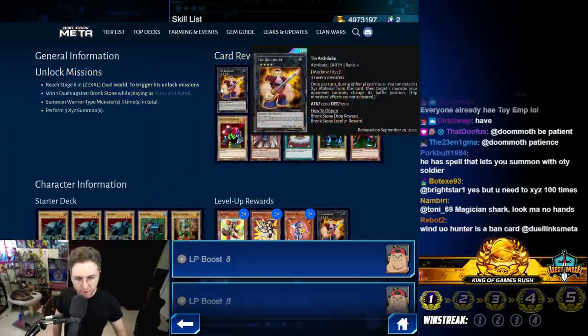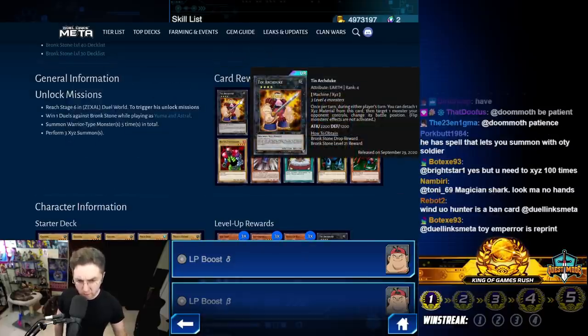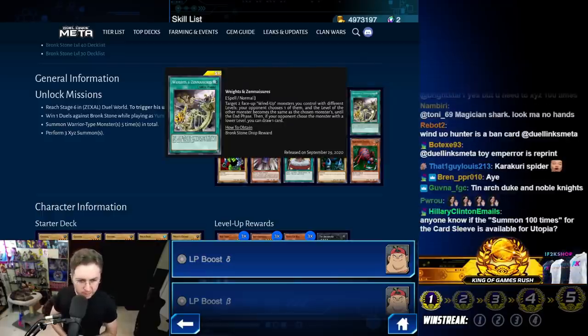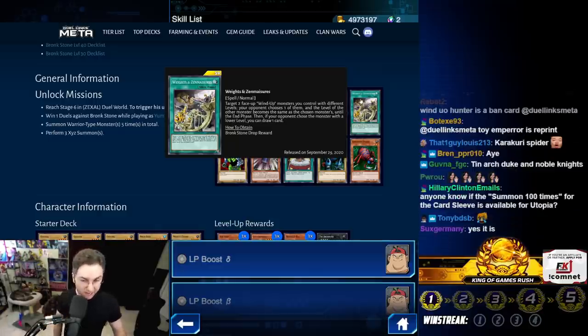These are the drop rewards — you get a Tin Arc Duke from leveling up and more from the gates, though you probably won't want extras. Weights and Zenmaisters: target two Wind-Ups with different levels, your opponent chooses one, and both become that level. If they don't choose the higher level, you get to draw a card. It's a way to force Xyz plays with two different levels, but if you're depending on this card to make Xyz summons it probably won't work out.